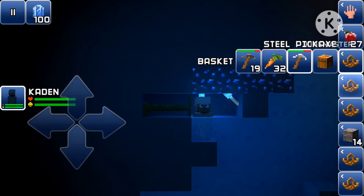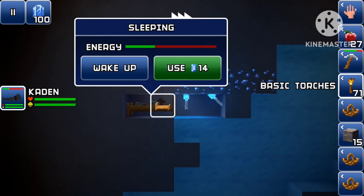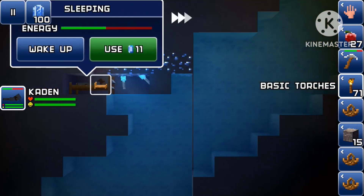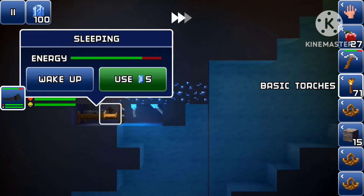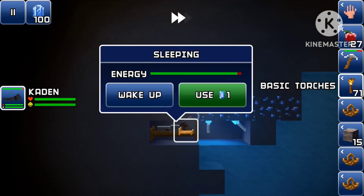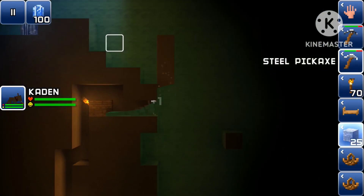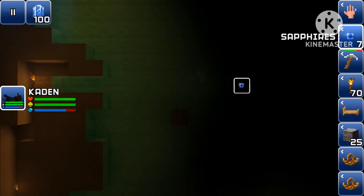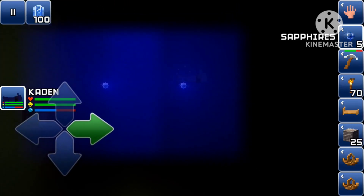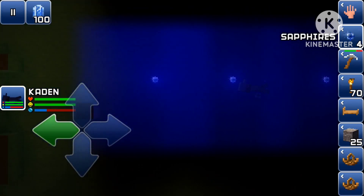If I place two ice torches here, will that freeze? No, they don't. I guess I need more than just two ice torches then. It doesn't work and there's a glitch over here that I don't understand. That plan did not work at all.